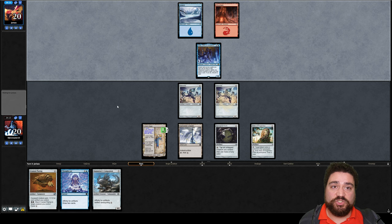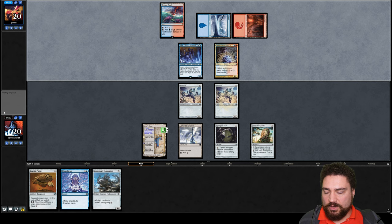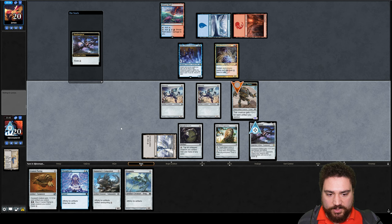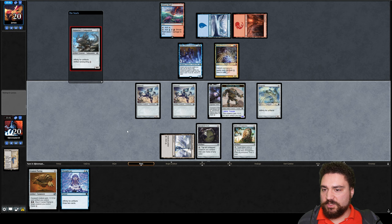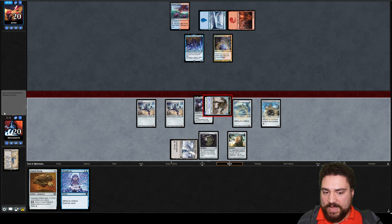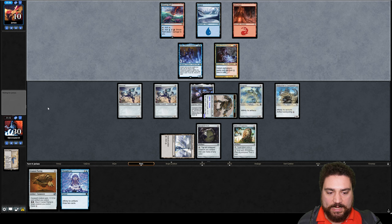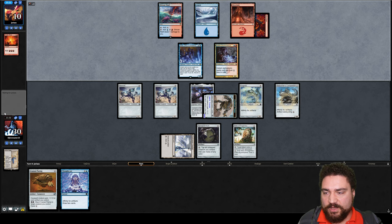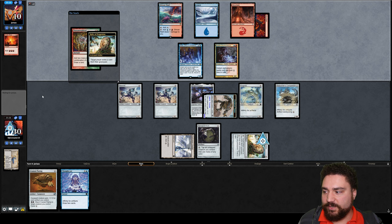We don't interact with our opponent at all, and that's actually exactly what Storm wants — for us to just not interact. They could actually win from this point depending on how many... okay, I think they're going to take a minute. I don't think they would have played out the Goblin Electromancer if they planned on winning this turn. We made a 6-6 and drew a Frogmite. We just want to attach the Shadow Spear, equip it, and play out a whole bunch of things. They can Storm off at instant speed — I wonder if they're going to do it on my turn because I played so many artifacts. 10-10 lifelinker! They have to win next turn. We do have a Relic if they plan on winning with Past in Flames, but now they need to get their Storm Count up pretty high. They're going to start going off now — I don't know if they can get to Storm Count 30. We'll get rid of a Ritual out of the graveyard.